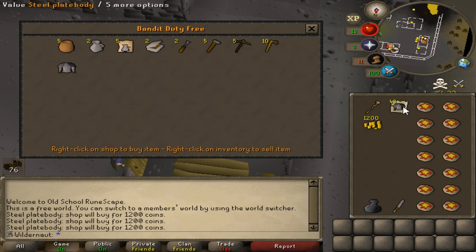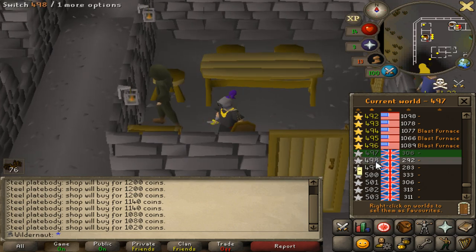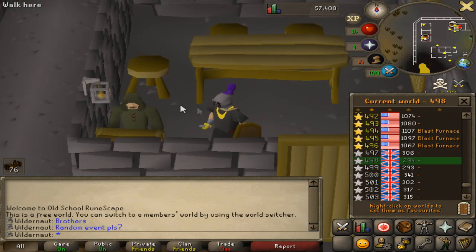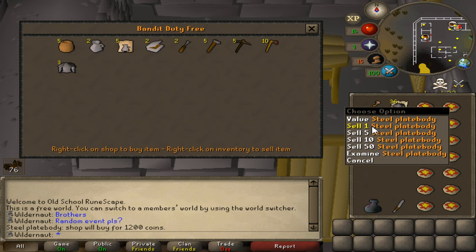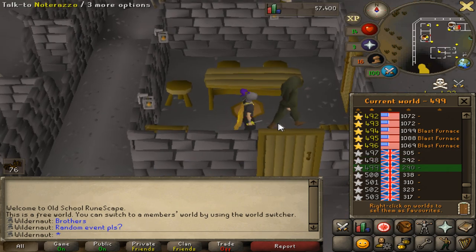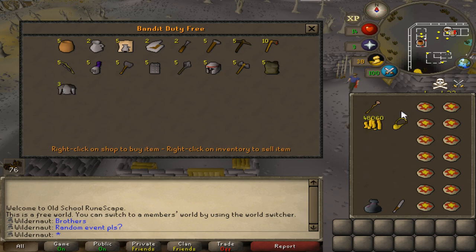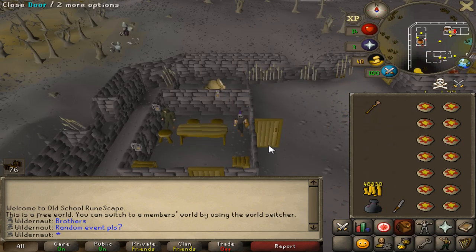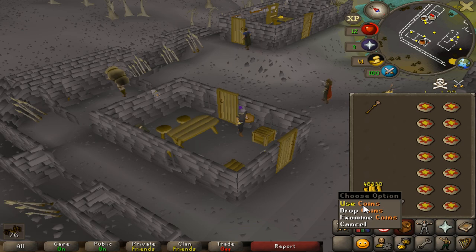Steel platebodies sell for 1.2k each, then 1.14k, 1,080, and 1,020 — so we're selling four per world. This shop will be used a lot before I get high alchemy; for high alchemy I'll need 55 mage and nature runes. Any rune drops I get I can sell here for best value. I want to steer away from world-hopping methods as soon as possible since it's time consuming and you're not gaining XP. After the last world hop, all the platebodies are gone — 48.3k cash total, which is actually insane.